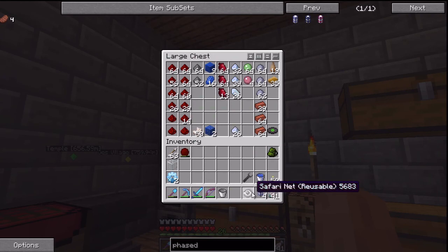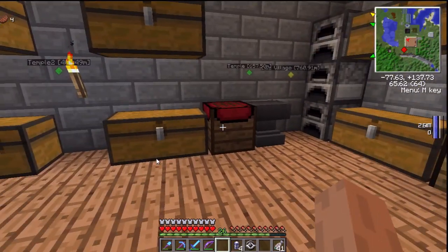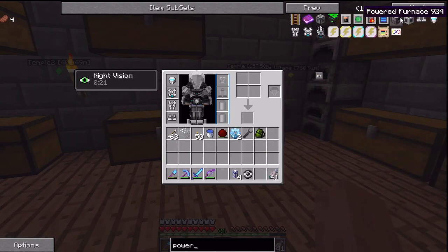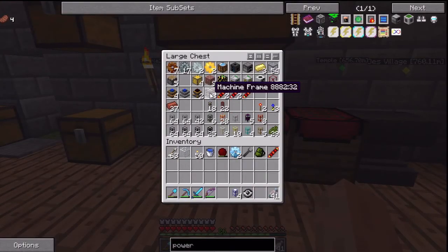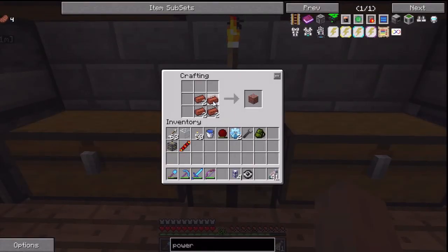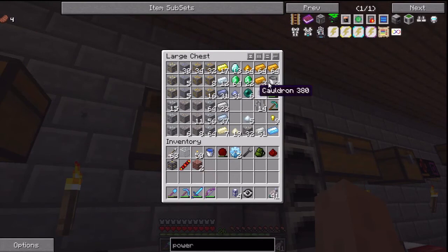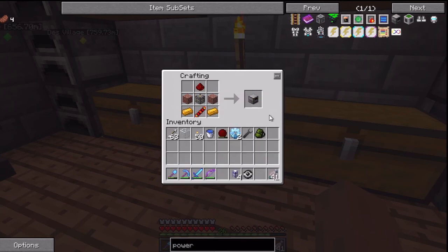That's going to be useful when it comes to building my next target, which is all about computer-controlling things. I'm also going to want to build a powered furnace. A powered furnace takes bricks, redstone, a redstone reception coil, and copper. Simply because I don't want to use my nine that I have for my thingamajigger. There's no plastic in this unfortunately — it's a powered furnace.